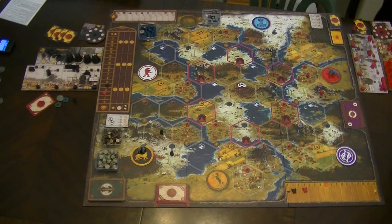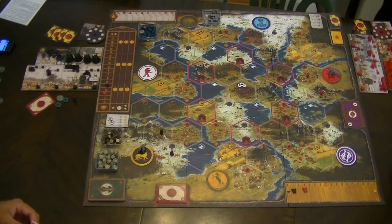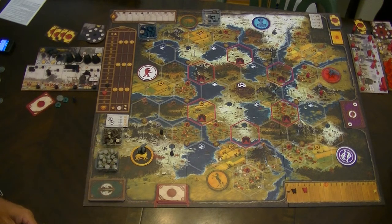Hello. Today we're going to try to play Scythe. I've already gotten the board and everything set up as you can see. I've got my factions randomly selected and the two factions we're going to be using is the red Ruspiette faction over in the corner and then the black Saxony Empire down over here.